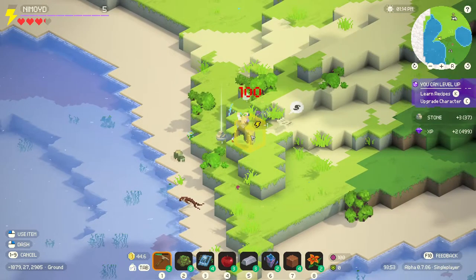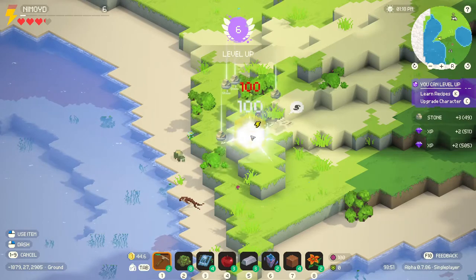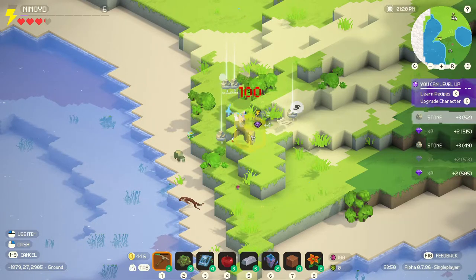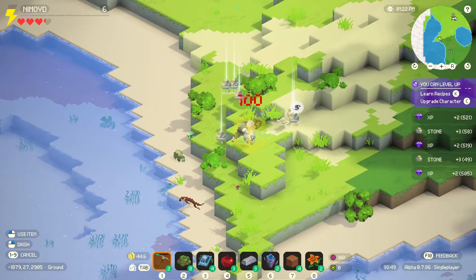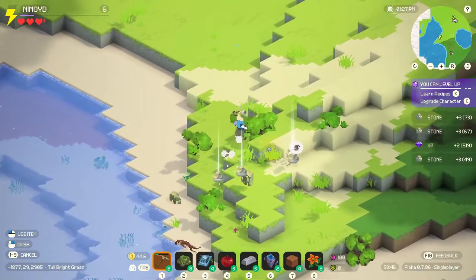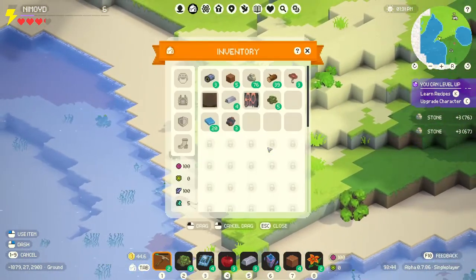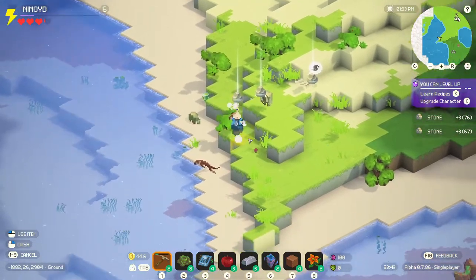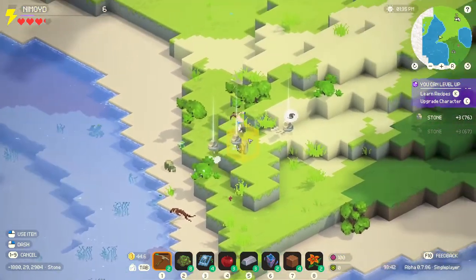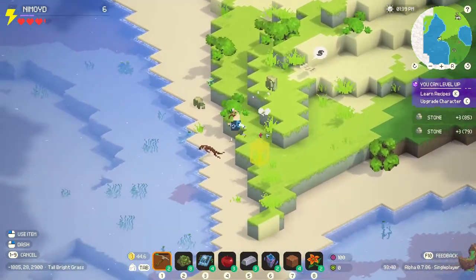Oh wait, here we go. Here we go - is that infinite stone? Nice. Alright, so there's certain locations where there's like infinite stone and infinite wood. You just keep going forever, or at least for a very long time. Alright, okay, so that's good to know. Alright. Give me... if I can pick it up. Do I have... I've got inventory spot. I think there's like a glitch or something - it's a work in progress. Remember that. It's a work in progress. There we go.